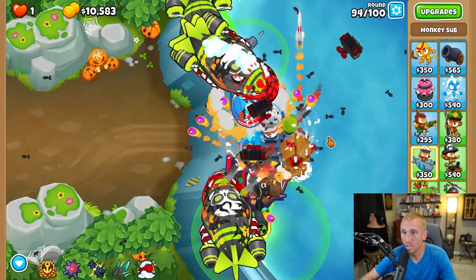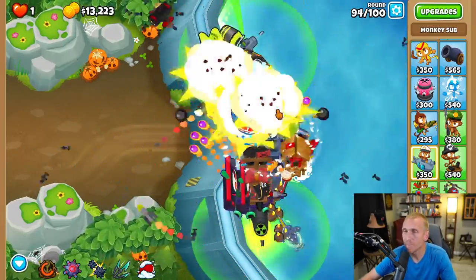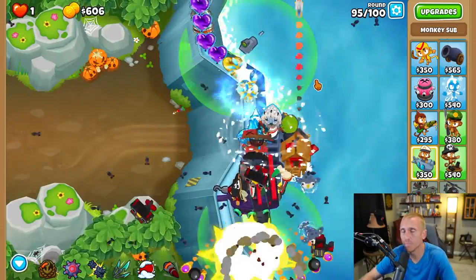Round 94 looks a bit too intense so use your ability — I just waited till I saw a couple of MOABs in the middle. It really doesn't matter on timing, just don't wait until the end when they're already through and you lose. Grab First Strike, then round 95 we just breeze through.